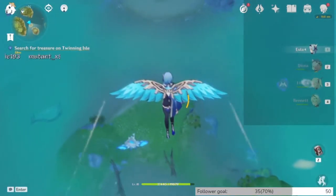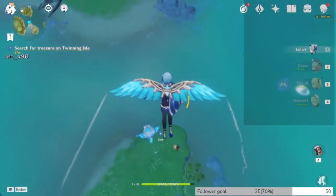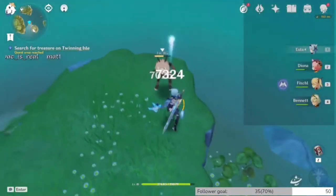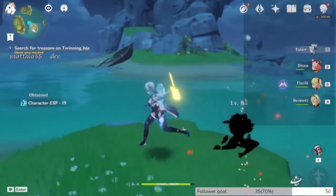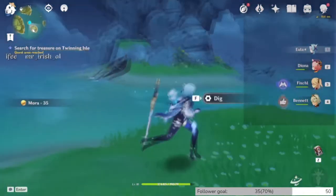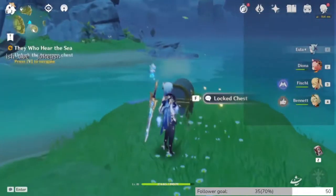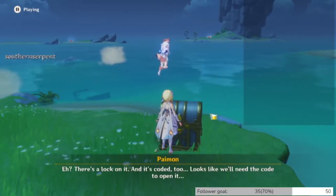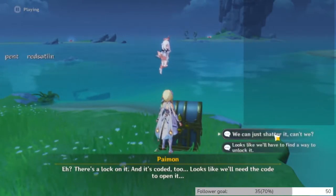We're approaching the center island where apparently there is a treasure. Looks like it's going to be a bit of a fight trail, so this enemy's gonna die really quickly. Okay, we got it! Oh, there seems to be another shell over there too. There's a lock and it's coded.